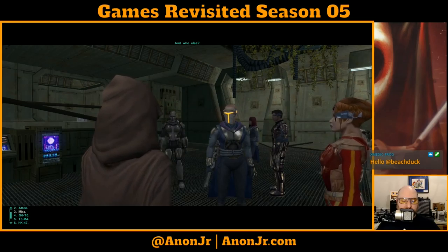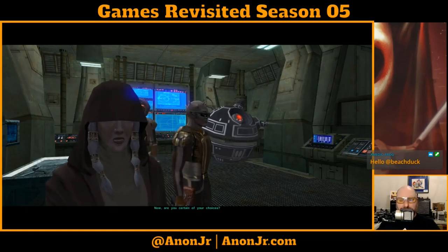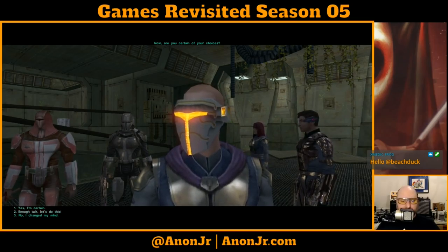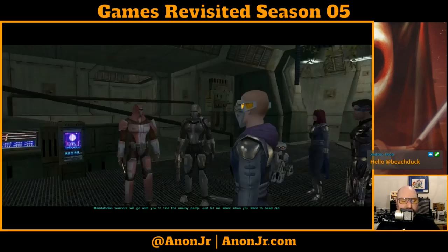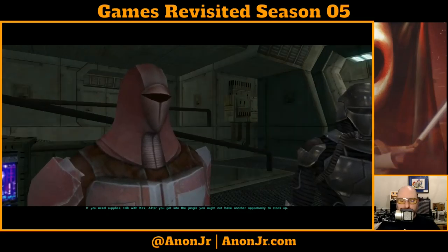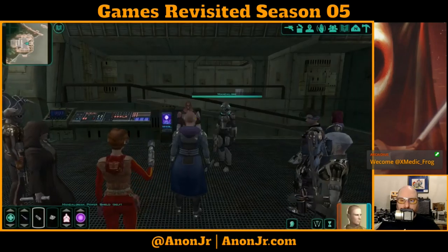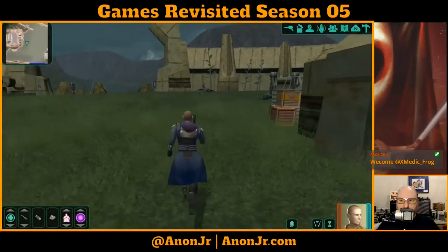I'm going to send Mira — she has stealth and ranged support. Yes, I'm certain. The Mandalorian warriors will go with you to find the enemy camp. Just let me know when you want to head out. If you need supplies, talk with Kex. After you get into the jungle, you might not have another opportunity to stock up. Let me go talk to the Quartermaster. The Galaxian will fear us once more.